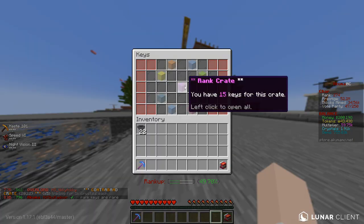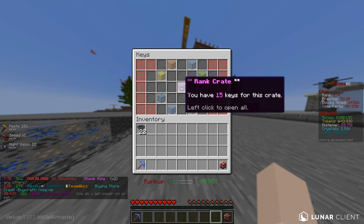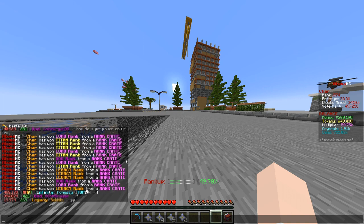We've got a couple of ranked crates to open up — we got 15, so we're gonna open all of them. It says left click to open all of them, oh my goodness it's just gonna spam all of them. The chat's gonna pop off — ready? Boom. Oh my goodness. Okay, that was an F. That was definitely an F.